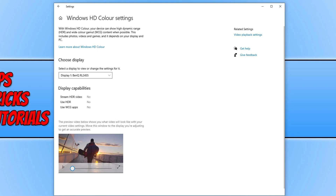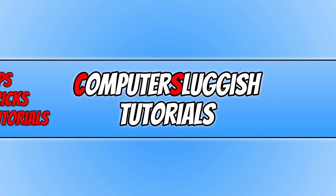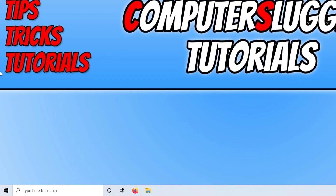Once you have toggled HDR to off, the next thing you need to do is ensure you have the latest driver installed for your graphics card. If you have an Nvidia, AMD, or Intel card, I will put the links in the description below where you can go ahead and grab those drivers.